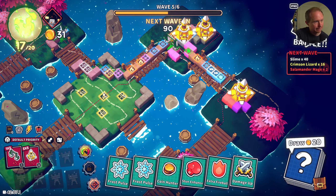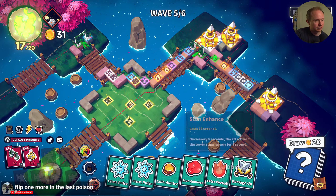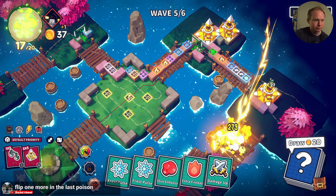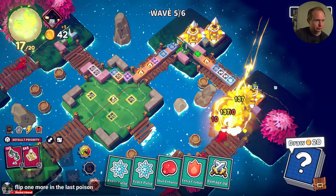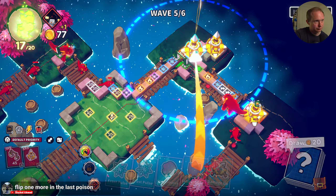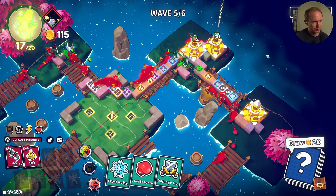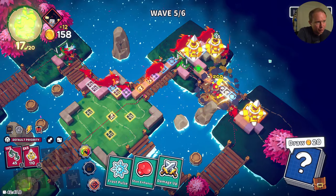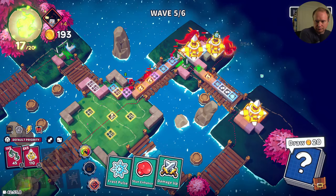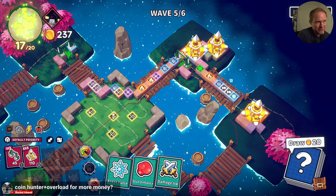We can put one there, and I do need to use up some of these cards. I just needed to clear up some space — that was all I was intending to do there. My hand got full at one point, which was not great for business. Overload overwrites Coin Hunter, so unfortunately you can't have both — I've made that mistake one too many times.